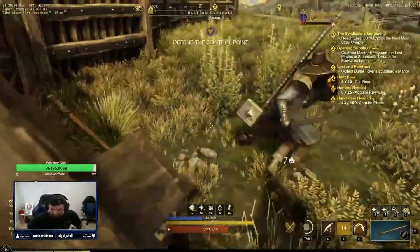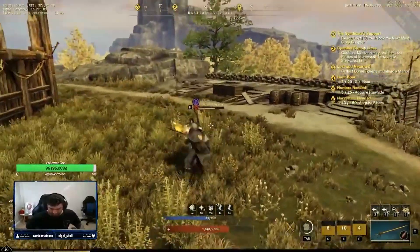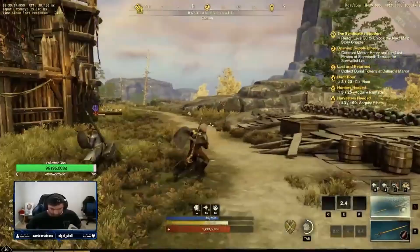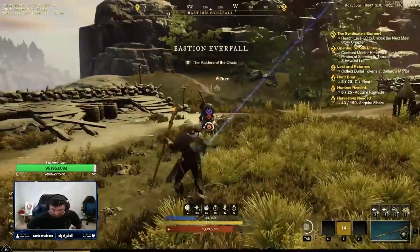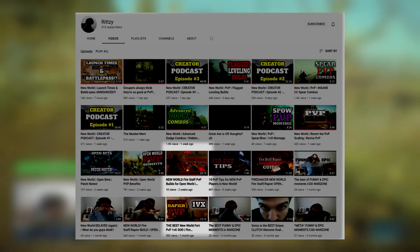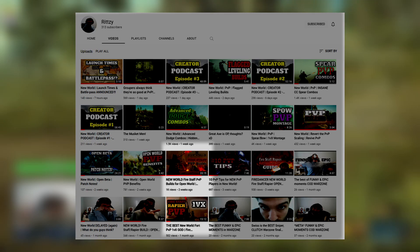In my personal opinion, both of these builds have their ups and downs. Before we get into the best weapons to pair with the fire staff in open world PvP, please go check out my buddy Ritzy and show him some love. If the fire staff is a weapon you want to lean towards on release, go check out some of his PvP videos where he incinerates people to their death in multiple 1vX scenarios.